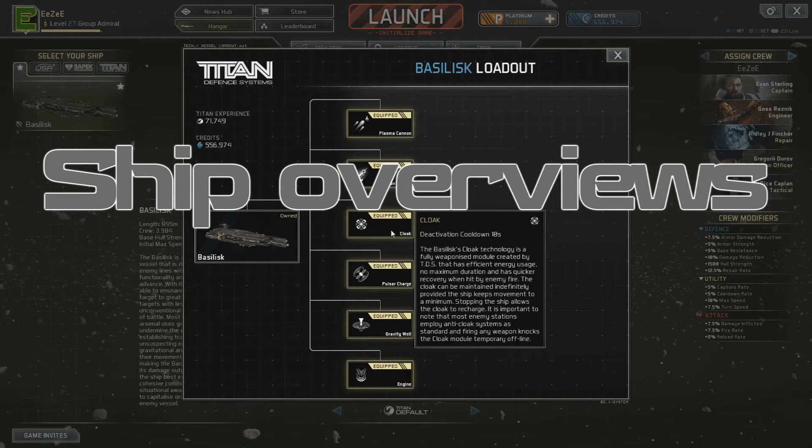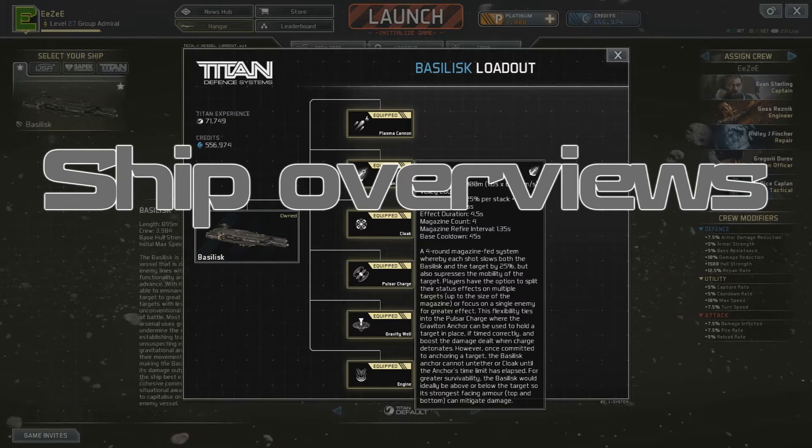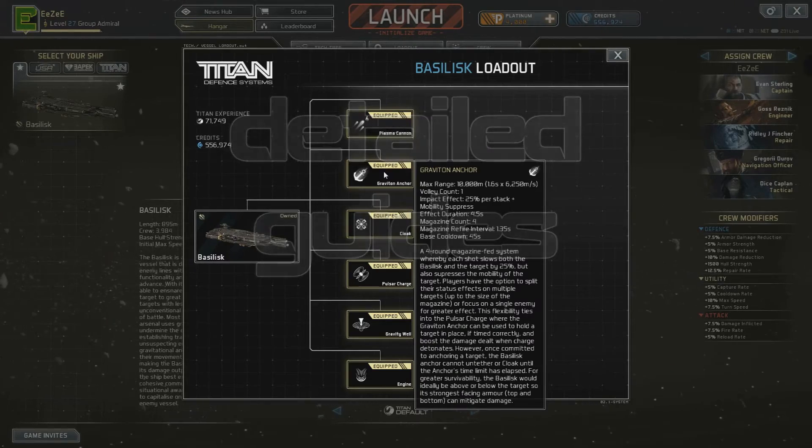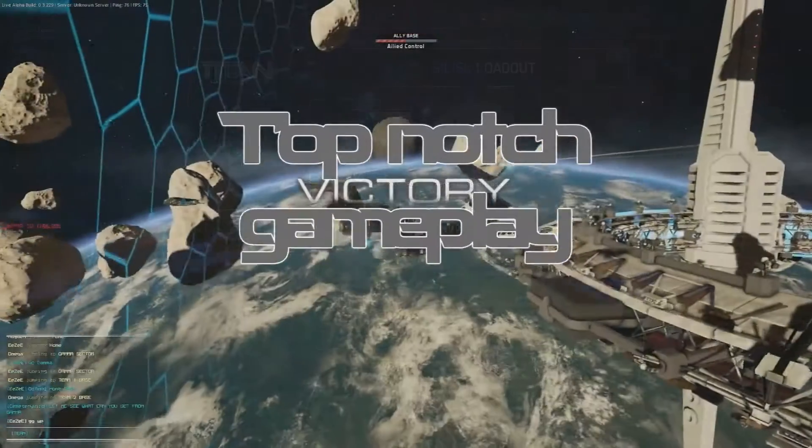Now the main gimmick for this ship, apart from the cloak, is the Graviton Anchor which pairs very well with the Pulsar Charge. This thing has a Megazyn system with four charges and every single charge that hits an enemy slows them down.